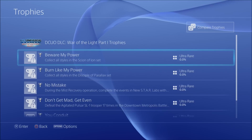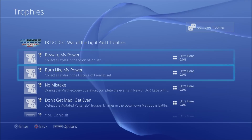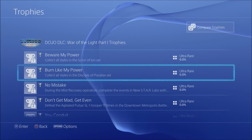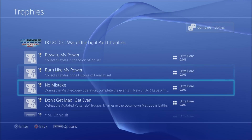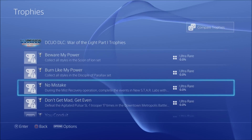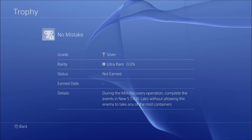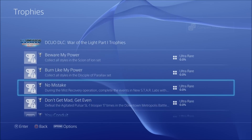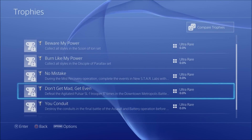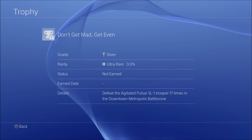Coming up we've got: 'Beware My Powers' — collect all styles in the Scion of Ion set. 'Burn Like My Power' — collect all styles for the Disciple of Parallax set. 'No Mistake' — complete the events in New Star Labs without allowing the enemy to take any of the missile containers. And 'Don't Get Mad Get Even' — defeat the Agitated Pulsar SL1 Trooper 17 times in the Downtown Metropolis Battle Zone.